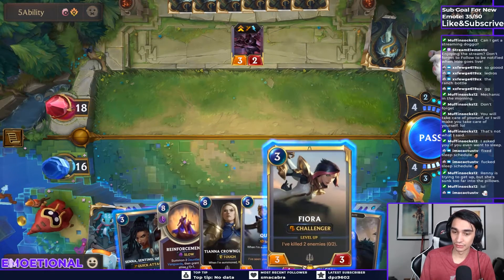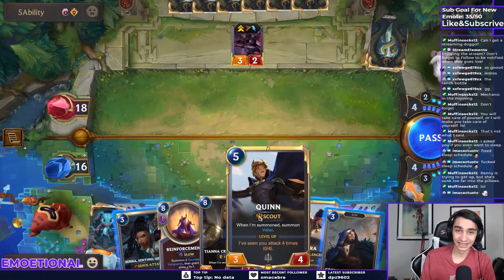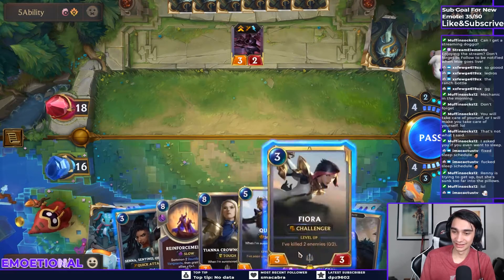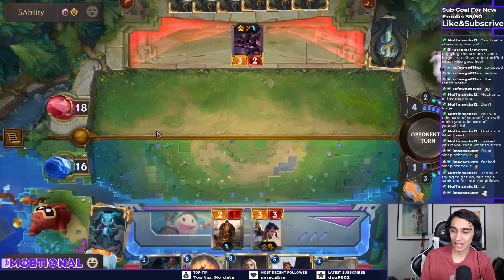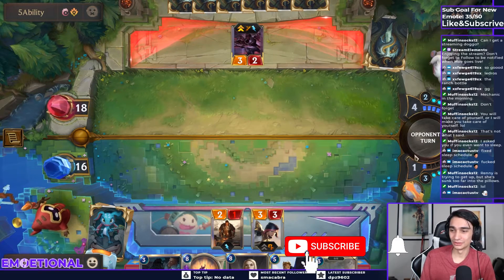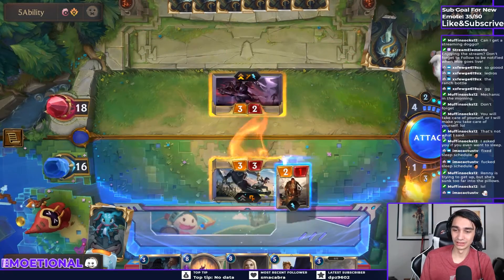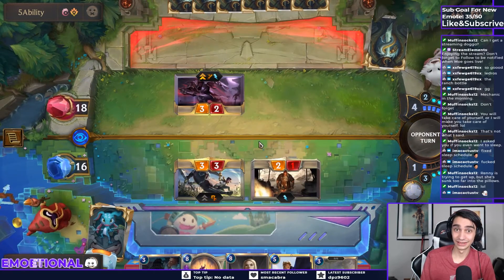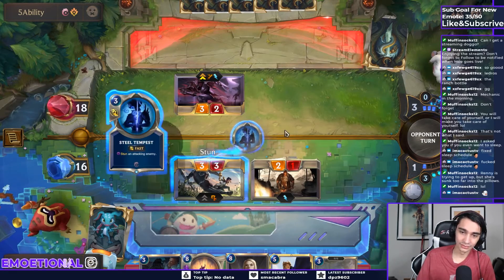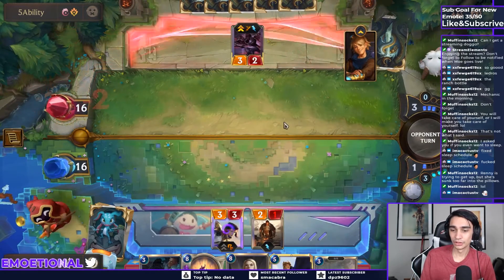Guys, I can't math! Nobody told me. I was saving it for next turn — for some reason I was thinking it'd be turn 4, 4 regular mana and 4 spell mana is 8 mana. What am I thinking? Steel Tempest? Sure. No big deal. Goal here is just don't die. We'll probably just let the Zed hit us — I don't think it's worth losing our Fiora over.